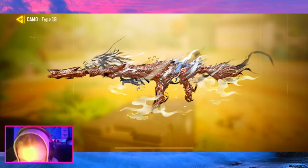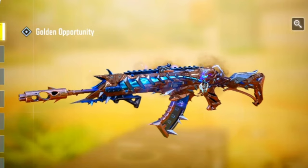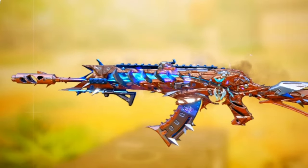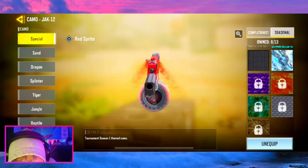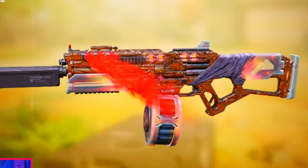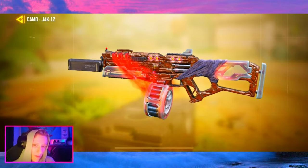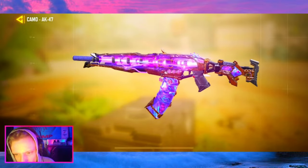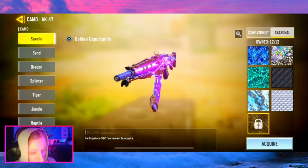It's called Golden Opportunity. We're going to look at a couple of other variants — it looks very interesting on the Type 19 Mythic. It's a little easier to tell here; it's not particularly golden but it still looks pretty good, it's got some texture to it. With the Jack Mihoff we can get a really good look at it. It's more of a bronze than a gold, but I'm definitely excited to unlock this and equip it on some weapons. Let me know what you think about the tournament camo in the comments below.